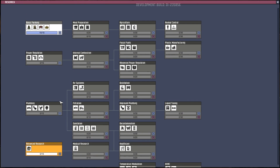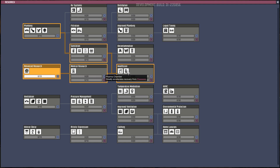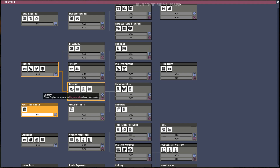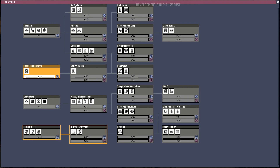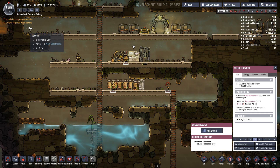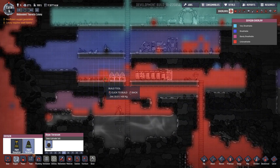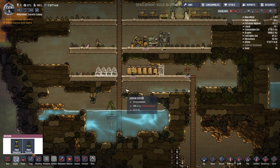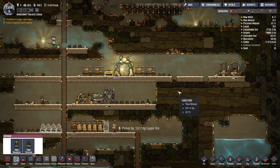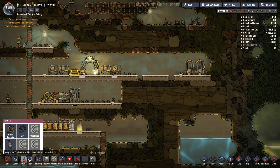On the other hand, algae thing, where is that? Antenitizer. Pharma chamber. Filtration. Havonskin electrolyzer is here. I'm very interested to see what they did with the energy requirements for all these things. I'm an idiot, we just got it. Okay, oxygen. We need some of these for now, to at least have some air here.